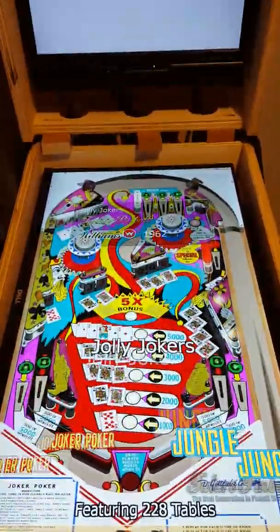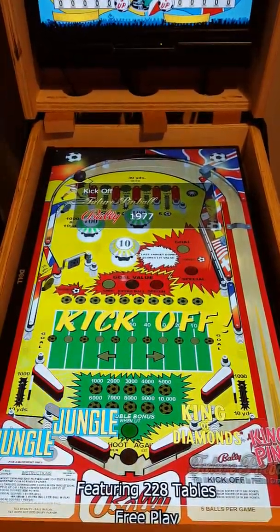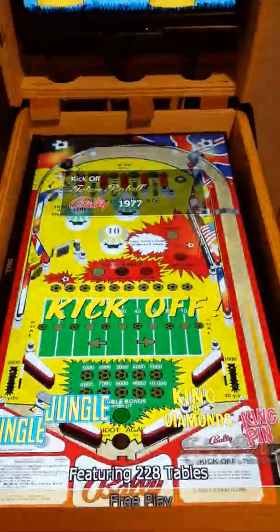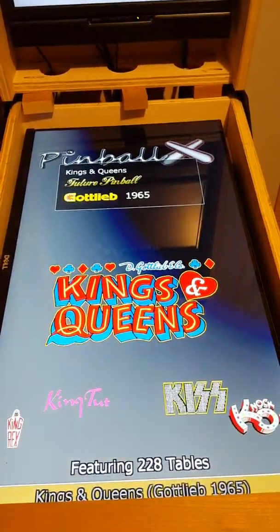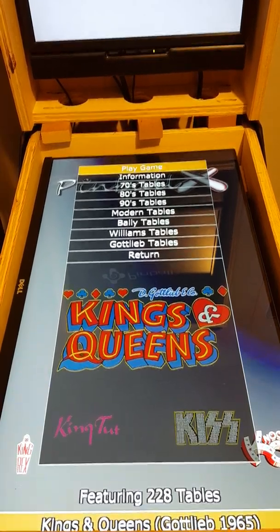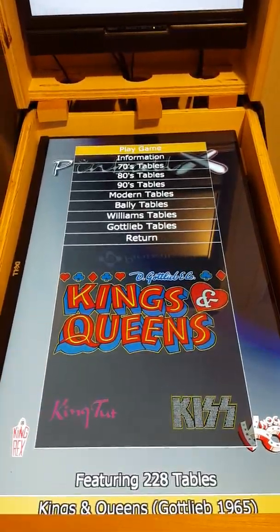To navigate through the menu use the plunger button or the flipper buttons. Currently I have about 228 tables on here. Been doing a little bit of cleanup — had a few more on there but a lot of duplicates. As you can see, going into a game we basically choose it, hit the plunger button, and it comes up with a sub-menu. From there you can actually filter down to only show certain games, like the ones from the 70s or by a certain manufacturer.